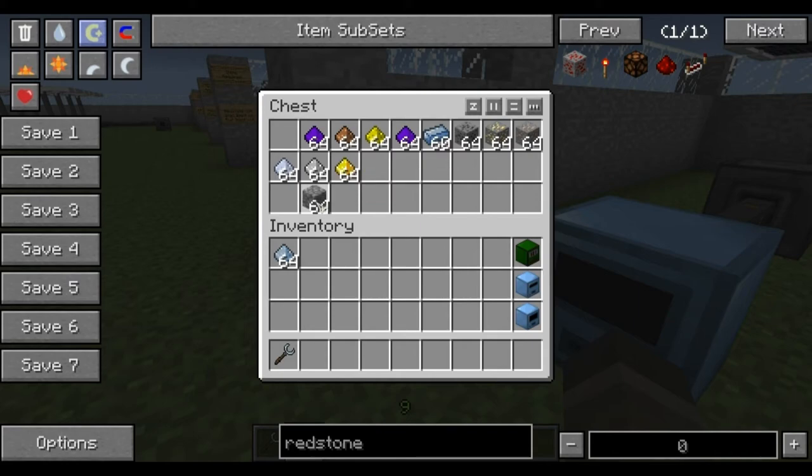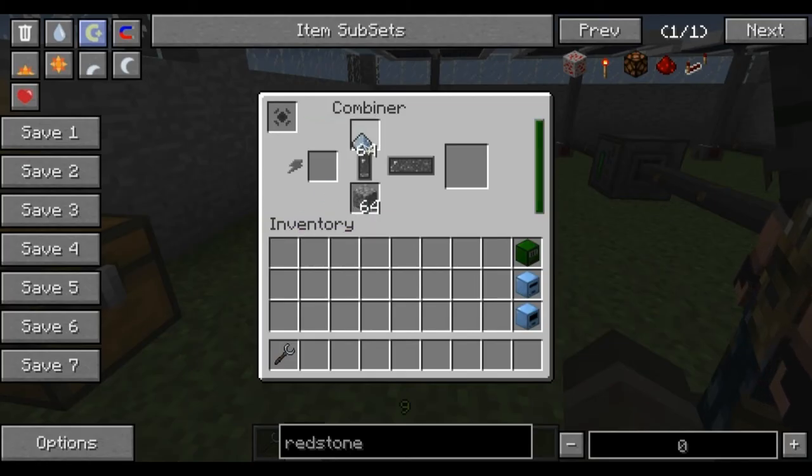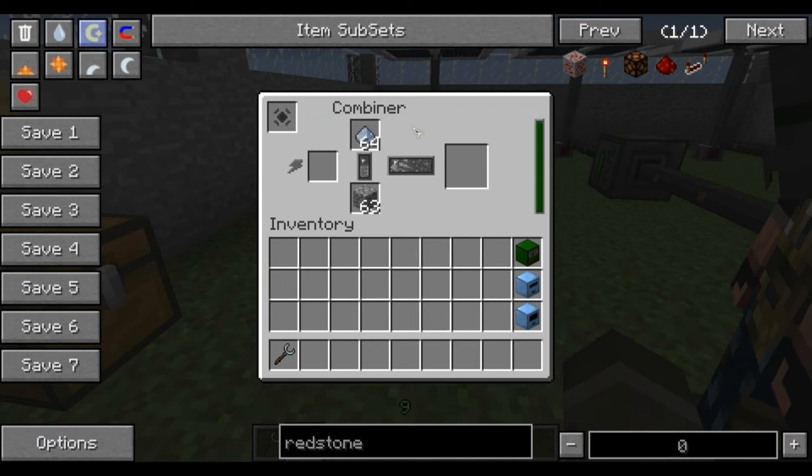I'm going to demonstrate with cobblestone, but it does work with more — I'll put a full list in the description below showing what it can actually make. Here I'm going to show you how to make a platinum ore block. Luckily it doesn't make a horrible noise this time. As you can see, I've made a platinum ore block — that's what the combiner does.